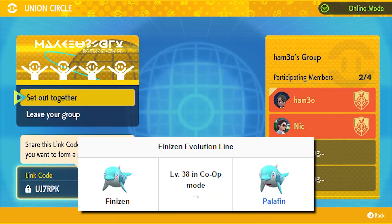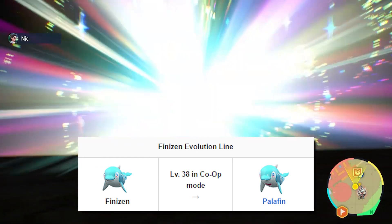In order for Finizen to evolve to Palafin, join co-op mode through the Union Circle, then level up Finizen to level 38.